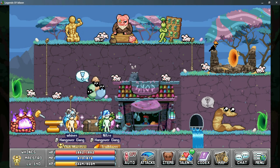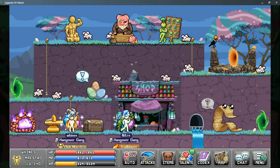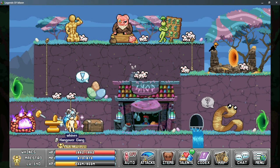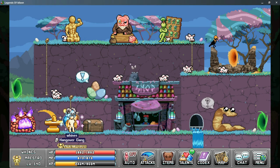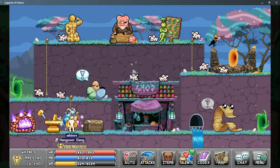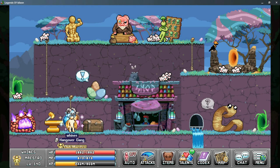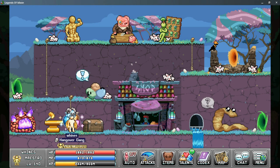The first step to unlocking the Maestro is to become a Journeyman. This is the base class for the Maestro, and once you become a Journeyman, this character is locked and can no longer become a Warrior, an Archer, or a Mage. To complete the Journeyman Quest Chain, you will need 1,651 Peanuts as well as 250 Gold Bars.